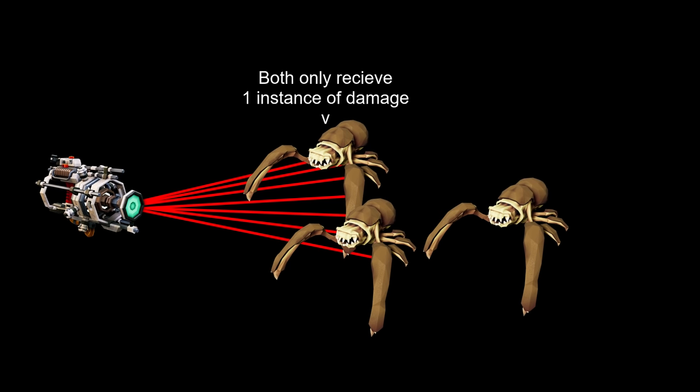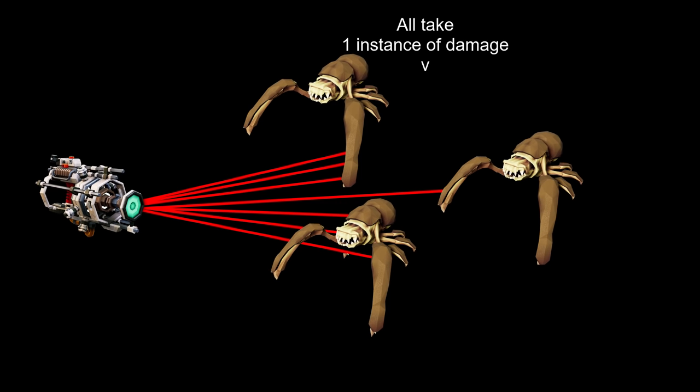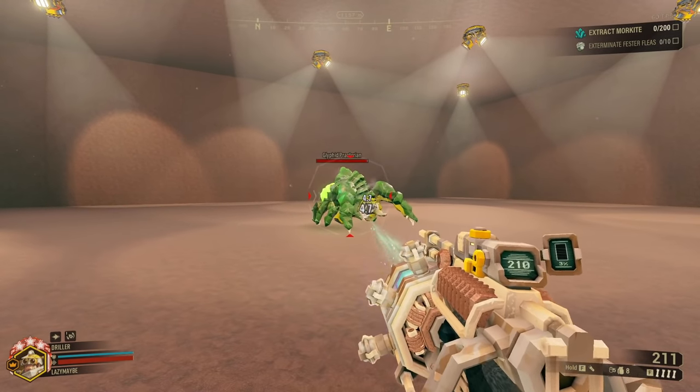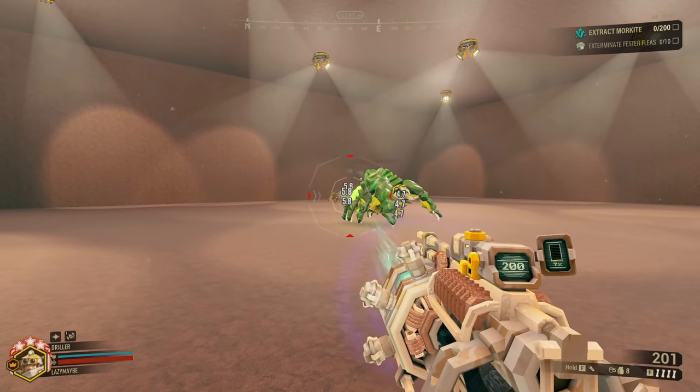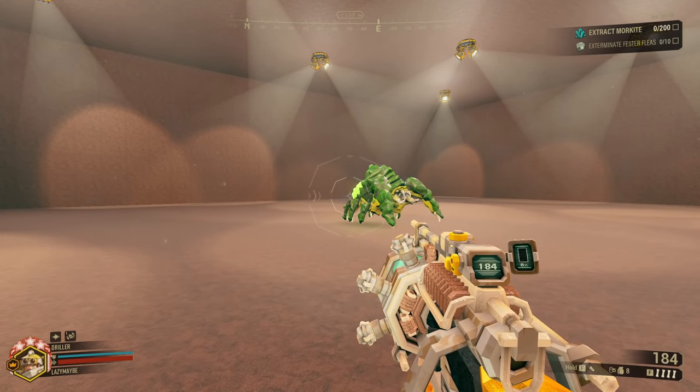And if you add a third bug behind one of those, it's obscured and doesn't take any damage — unless you take the blowthrough overclock, in which case it does. Or if it becomes just barely exposed enough that one of the lines touches it. The point is: a wider angle of fire means you get to shoot more bugs without actually decreasing your damage versus any one of them.